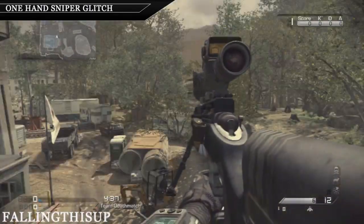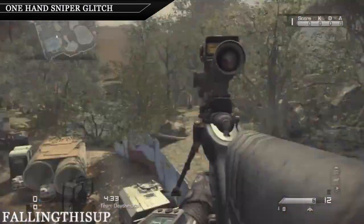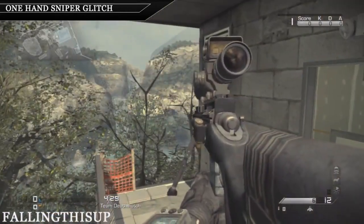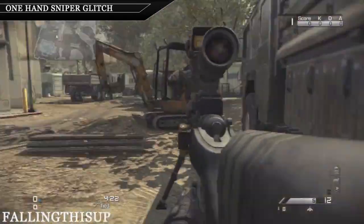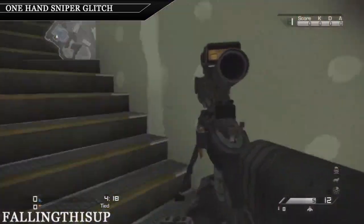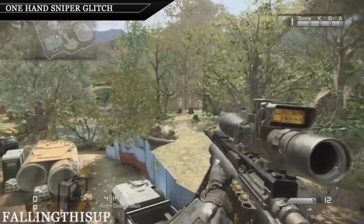You can make a lot of combos — like you spin, you zoom, and then you shoot. You can even do a ladder stall. I'm not great at trick shotting, but it looks very clean. It's a very sick glitch.